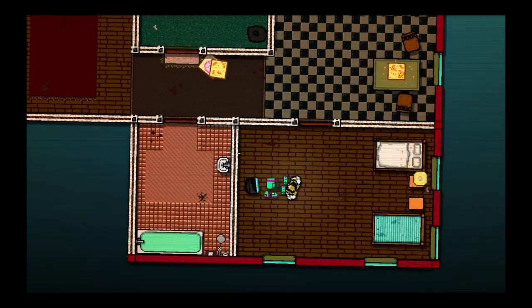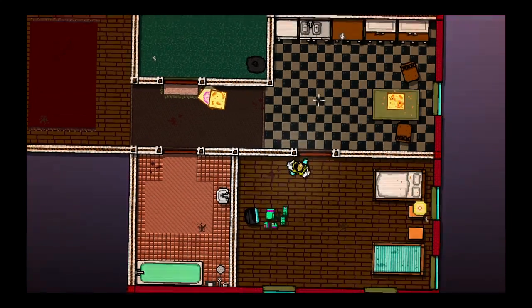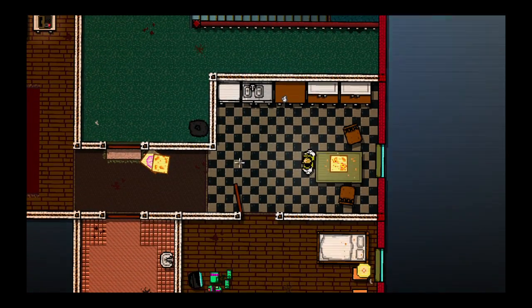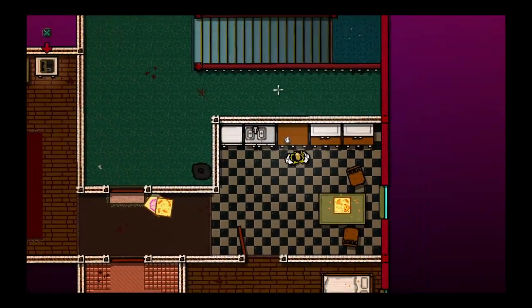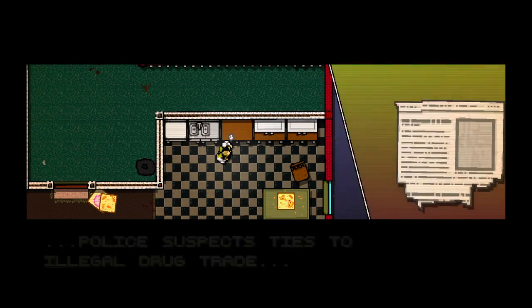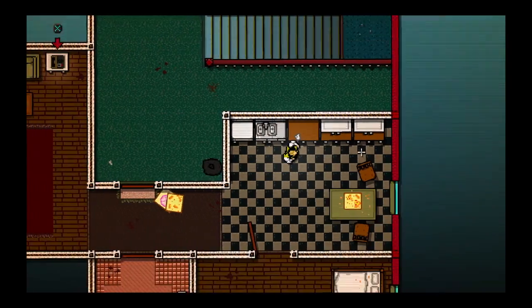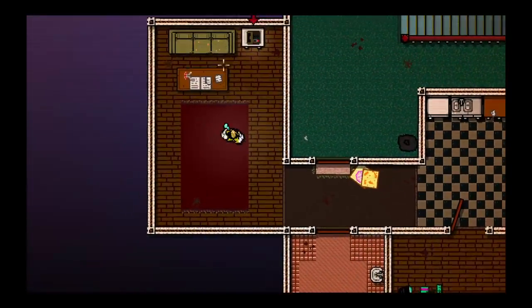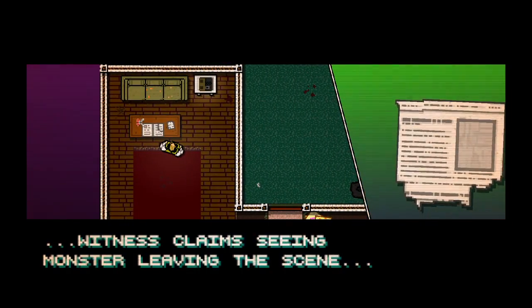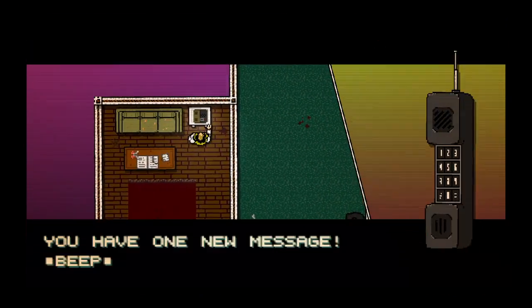I didn't know he worked at so many different places. I love the music in this game — it feels like every day is a grind, the same thing in and out. He eats pizza as a living source. We have a piece of information here: six bodies found on East 7th Street. Police suspect ties to illegal drug trade. So we actually killed some drug leaders. Witness claims seeing a monster leaving the scene — they called us a monster because we're wearing that weird mask.